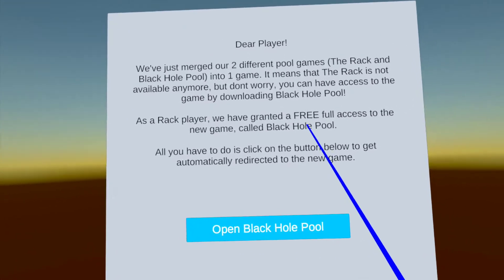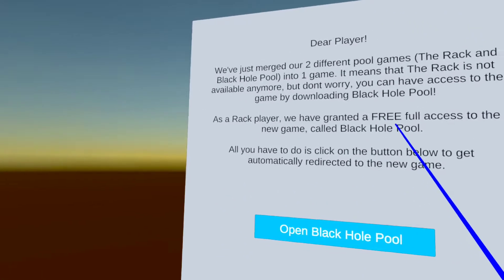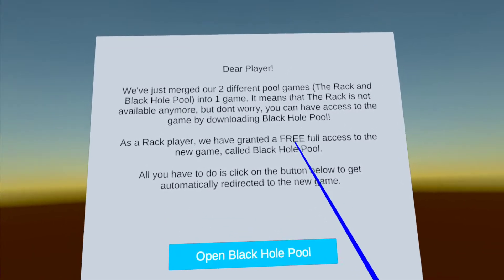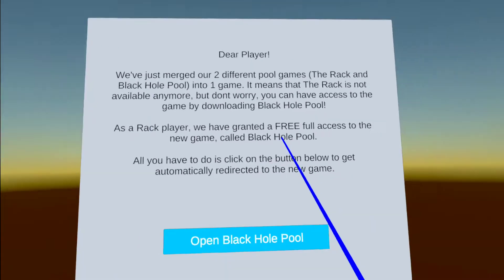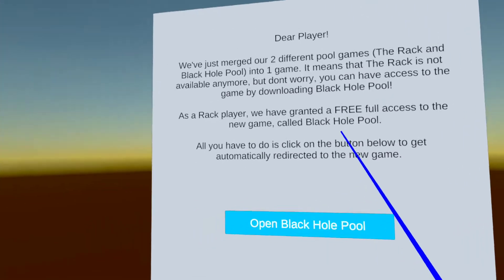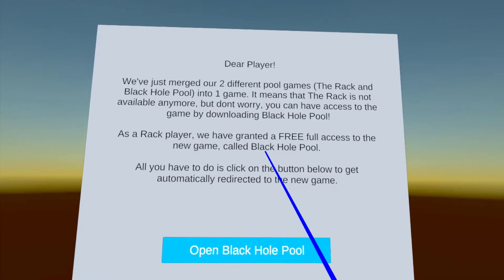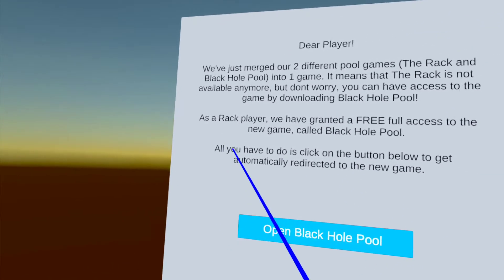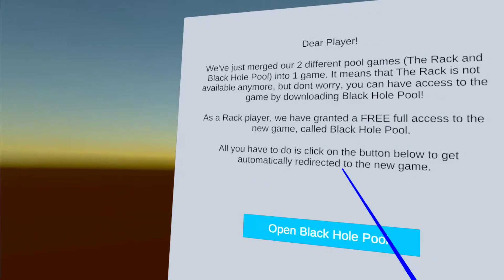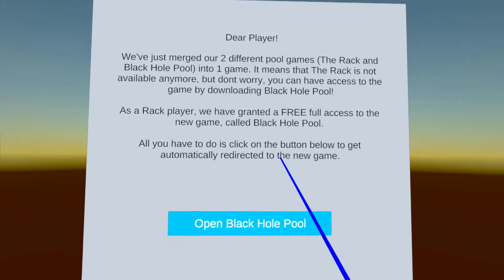You had to buy the game and pay additionally for nine ball. I don't know how that's going to port over — if nine ball is going to be free or still a DLC — but you'll still have the rack experience. All the cues that you might've had will be present in black hole pool. All the menus look the same as they did in the rack. And I imagine it was just too hard to keep up with two pool games that essentially had the same functionality.